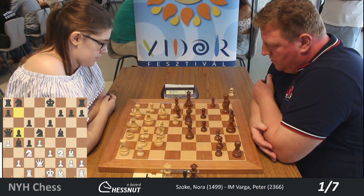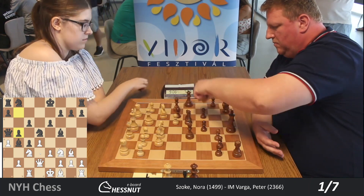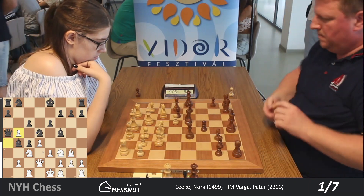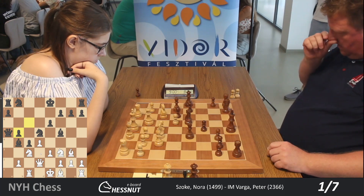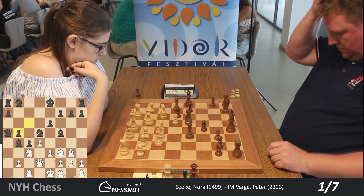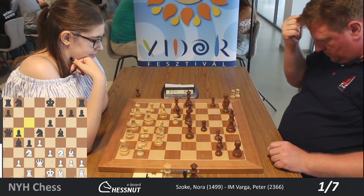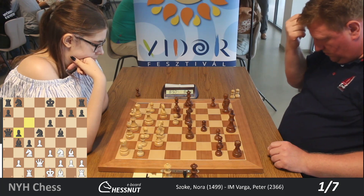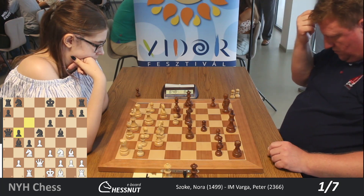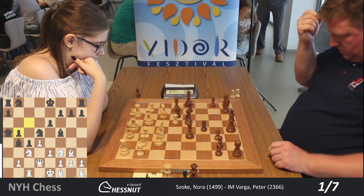And we have b5 on the board. Black has about the same level as me — we both are international masters with around 2350 ratings. I played a few games with Peter. I kind of know his style — he likes to play solid chess, he doesn't like to risk. He is a very positional player.